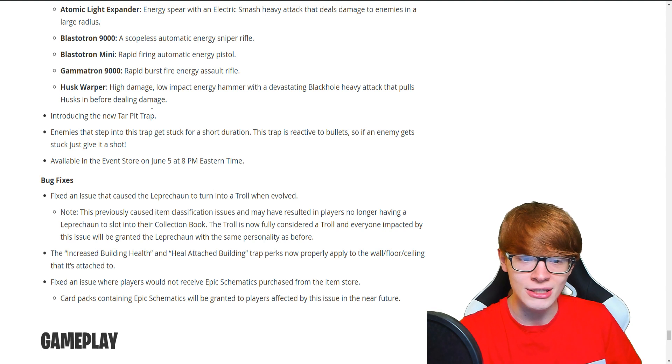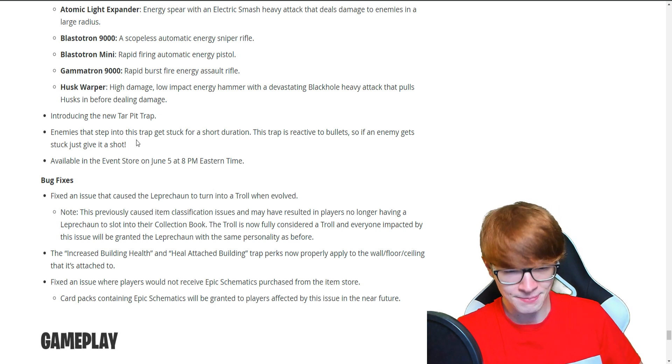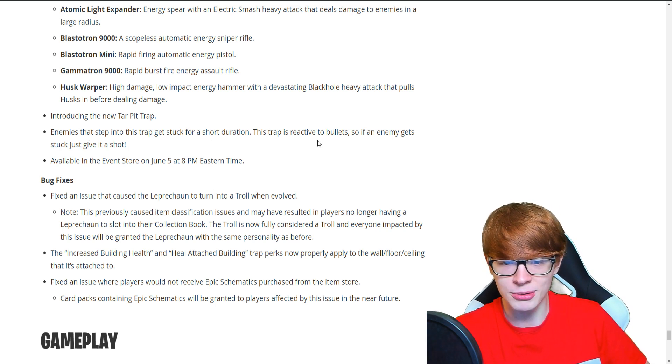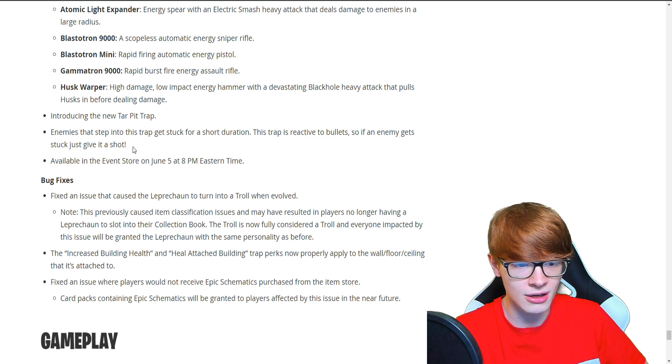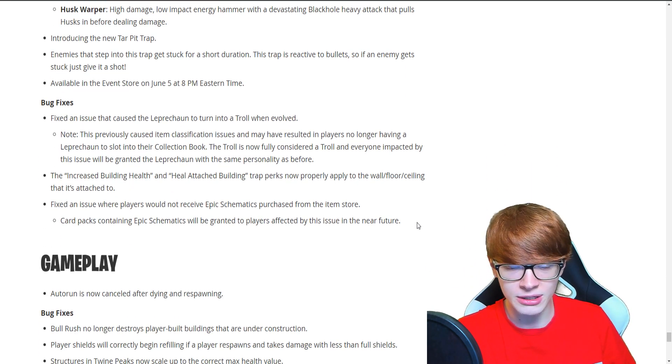They're introducing a new Tar Pit trap. So we're kind of going to the future and then we're getting a prehistoric type trap — enemies that step into this trap get stuck for a short duration. The trap is reactive to bullets, so if an enemy gets stuck, just give it a shot. It's available in the event store on June 5th. This is very interesting.